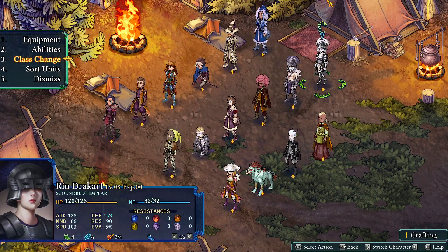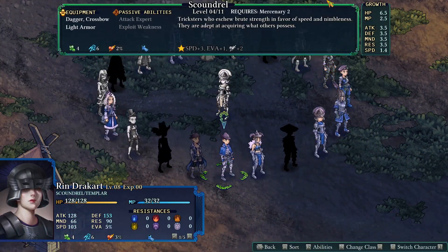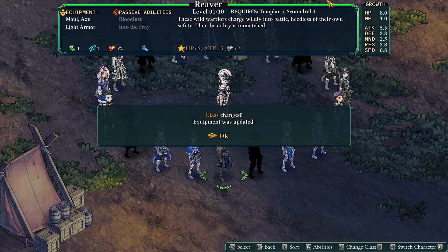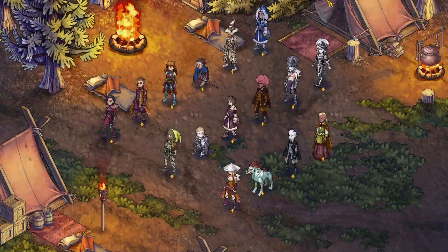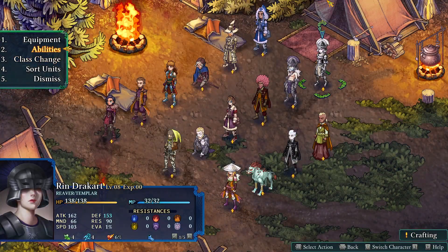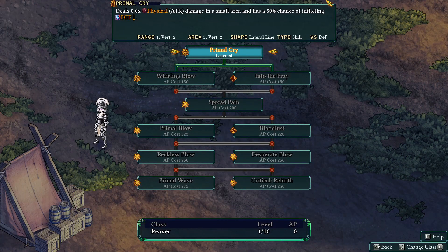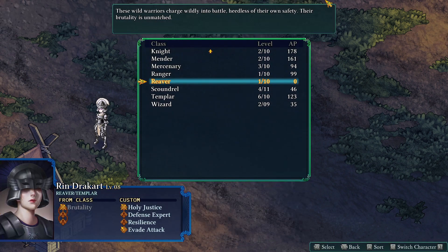HP plus 6, Attack plus 5, Crit plus 2. These Wild Warriors charge wildly into battle, heedless of their own safety — their brutality is unmatched. Cool. He knows Primal Cry: deals 0.6 times physical attack damage in a small area and has a 50% chance of inflicting defense down.